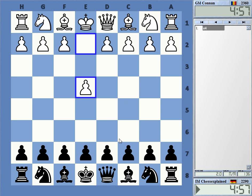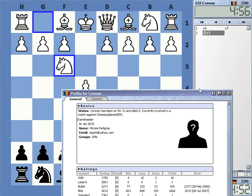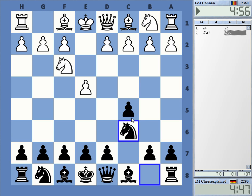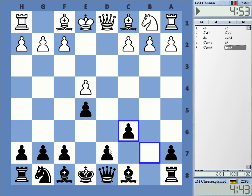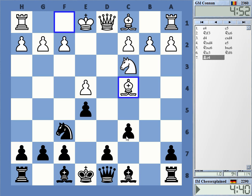Welcome to this video playing grandmaster Conan. This is Polygrass — a 2600 GM — let's see what he's doing. He's playing the Open Sicilian. I'll play the Kalashnikov variation.